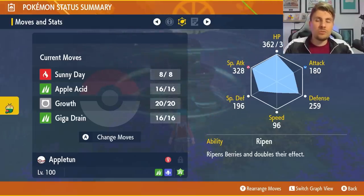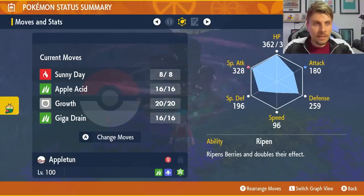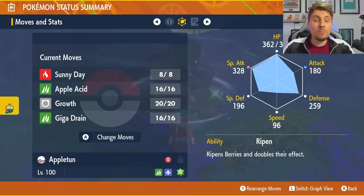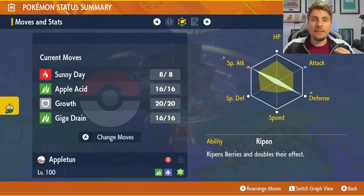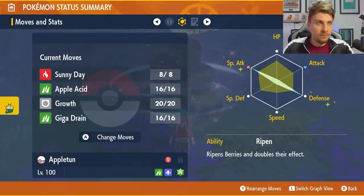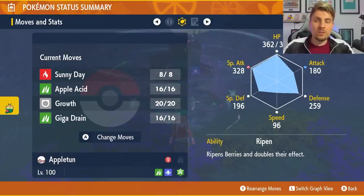The ability on Appletun doesn't really come into effect in this raid, so you can go with anything — we've got Ripen but it doesn't play into this raid much. The EV spread is 252 in special attack and 252 in defense to maximize staying power and defensive pressure, with the rest in HP and a Modest nature.